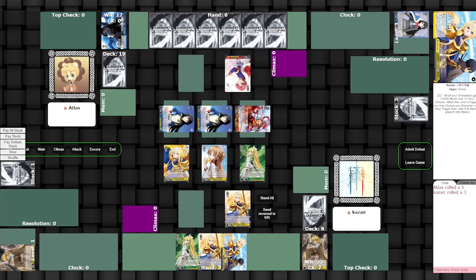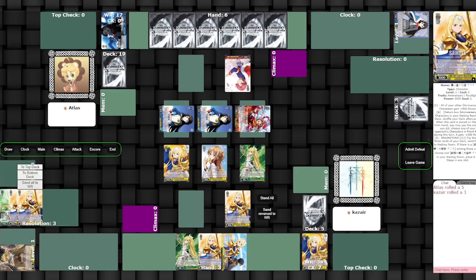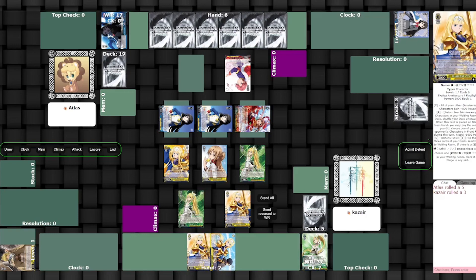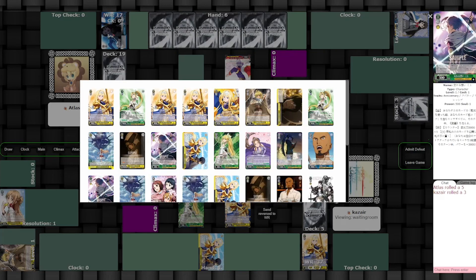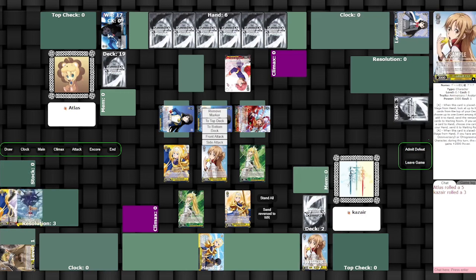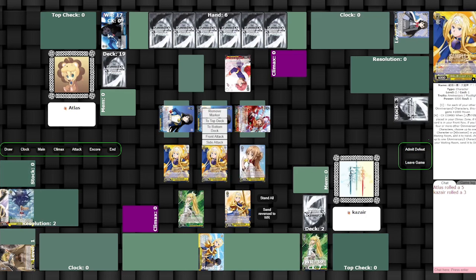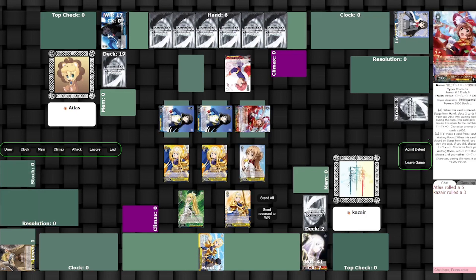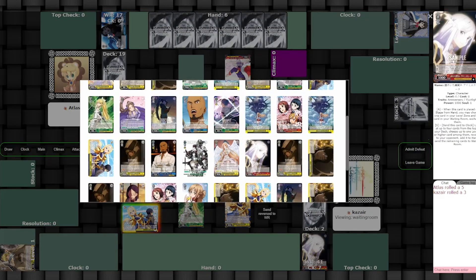Brandon is very intentional about wanting to triple Alice every time he can. Most people are content with two Alices — they almost play to two Alices — whereas he is always building the resources necessary to get to three. He didn't get the third this time because he missed one of the brainstormers. Fun fact: the last card indexed Alice he had one buried in stock early on.